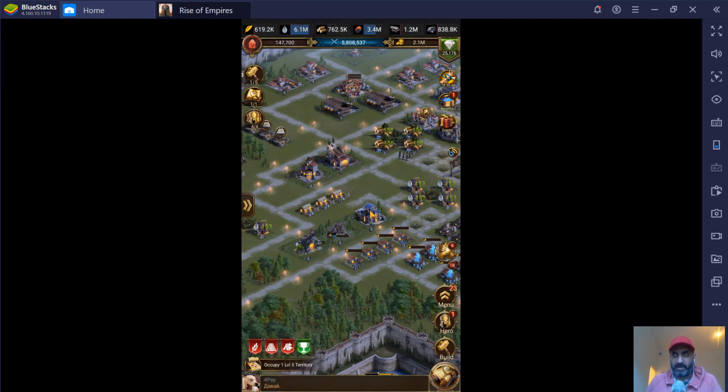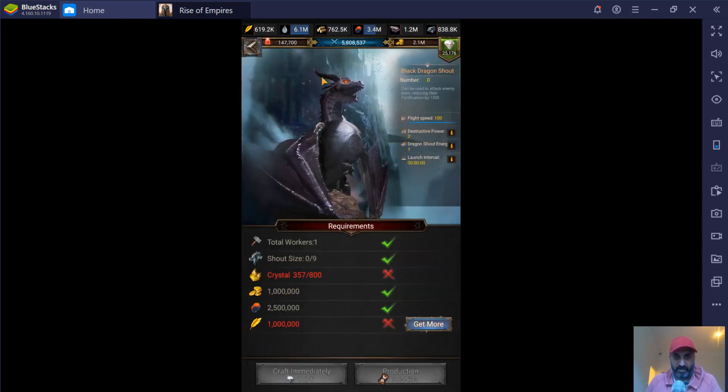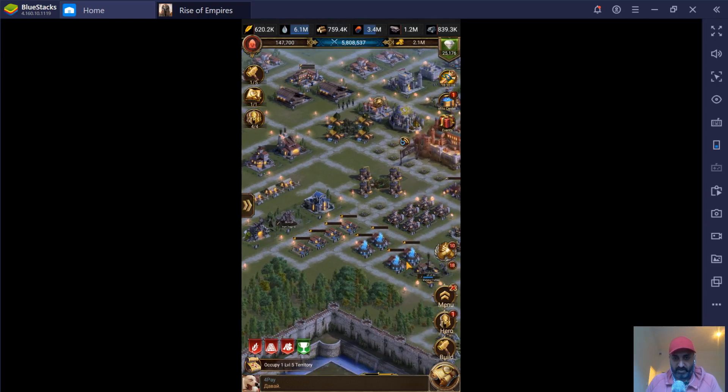It's very rare that I make dragons and use them offensively — you're just going to have to have 50 of the damn things in order to have any impact. In the black dragon lair, this is where you actually create the attacking dragons. Keeping them upgraded is important. They do take gems, which are expensive, but I think worth it.